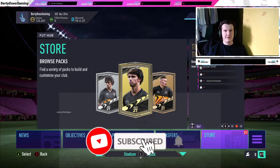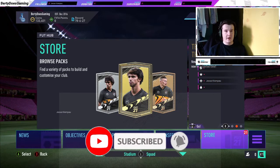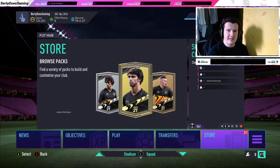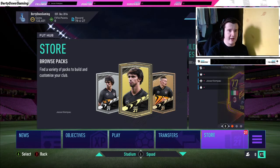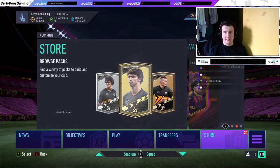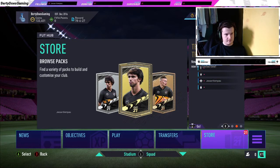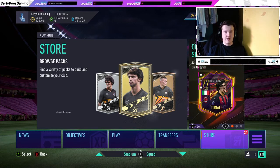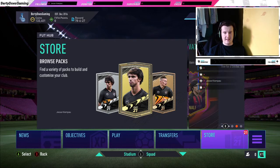Hi guys, welcome back to a brand new FIFA 21 video. In today's video we're going to be going over the bronze pack method. I've done a video on it previously before the game came out, and today we're going to be showing how it works on this year's FIFA. We start at 133,401 coins and I'm going to show you what we get to.